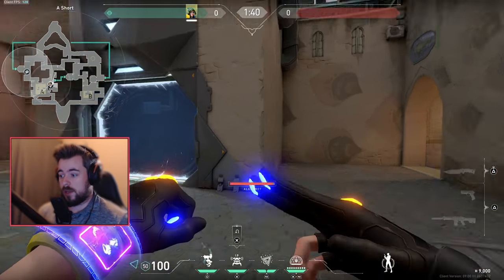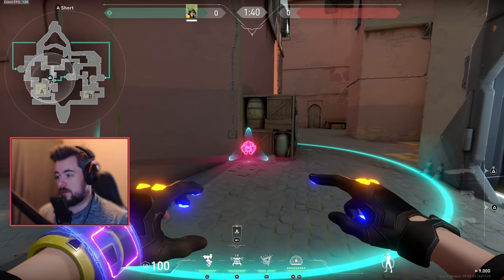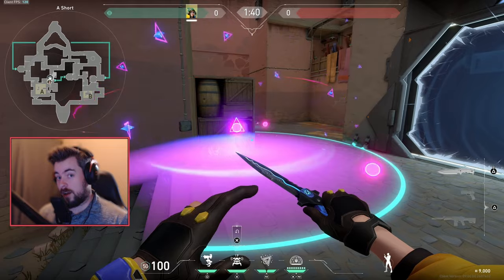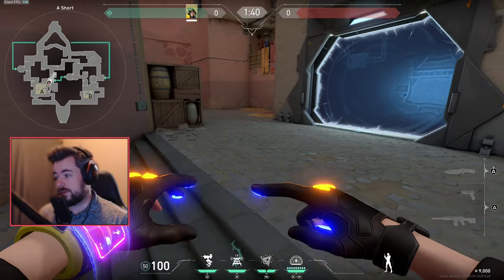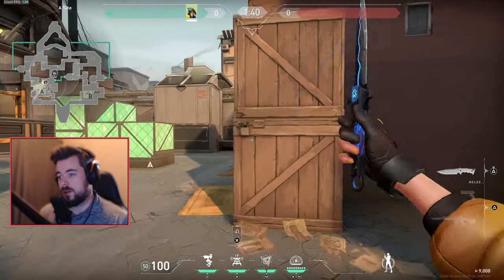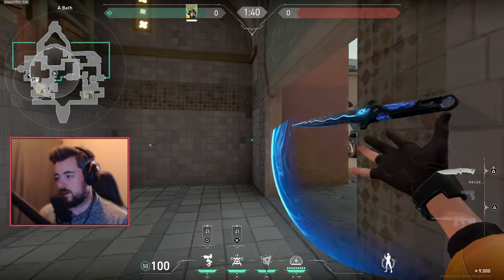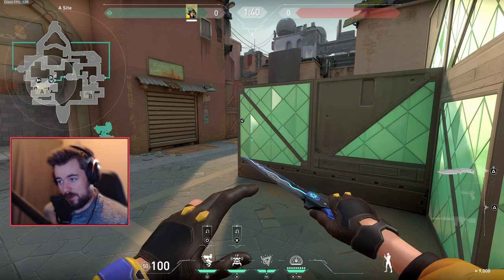On the defensive side, sometimes you have to play around with your turret location so you don't make it too obvious. Sometimes I'll place my alarm bot here with a nano swarm — when the alarm bot activates I pop the nano swarm. I'll either place my bot there or a little bit closer if I have enough time. Then throw a molly and start to rotate. You want to provide as much information as possible without being too predictable.